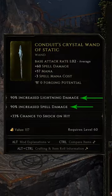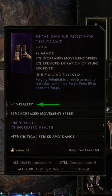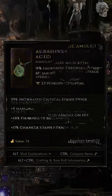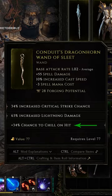Prefixes are generally either offensive, add to utility, or increase base stats such as dexterity or strength. Suffixes are generally defensive, including things like health and resistances, and on some item types may have defensive debuffs such as frailty or chill on hit.